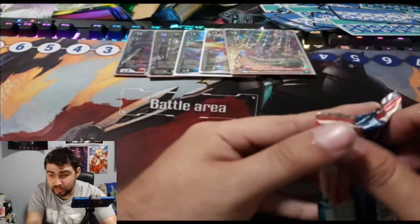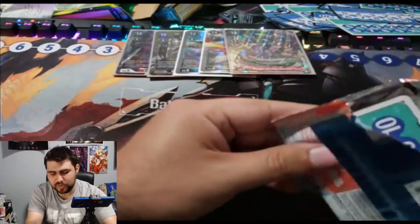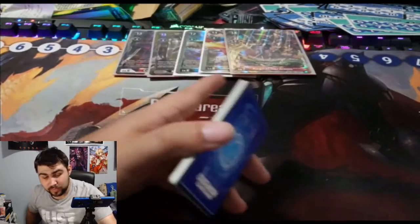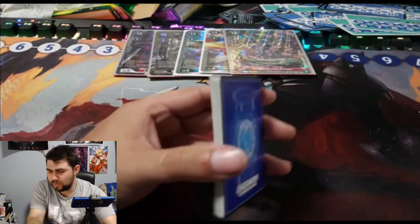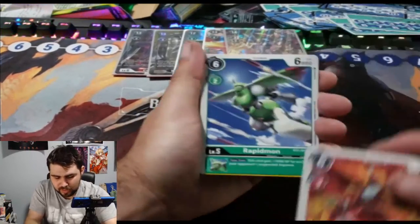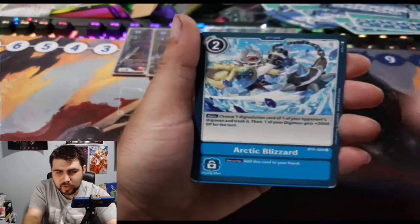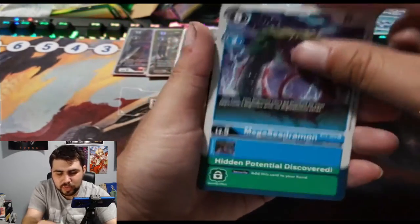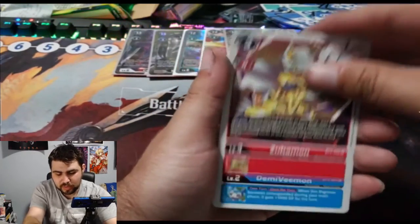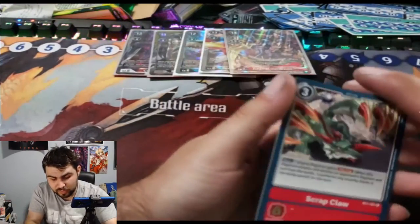Last pack of this side — we're at 15 minutes, so heck of a lot better time than the first video. We already got five hits. GarudaMon, RapidMon, Agumon, Penguinmon, Gargomon, Arctic Blizzard, Seadramon, Hidden Potential — that's two in this box, that's broken. Zubamon, DemiVmon, Salomon, and Scrap Call as our rares.